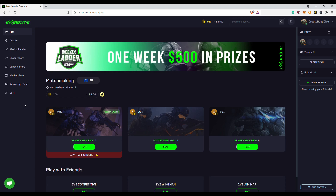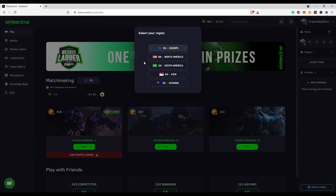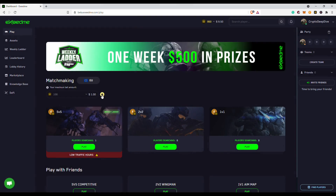Let's start in the play section, arguably the most important aspect of the ExceedMe platform. This is where you can start searching for games. Before starting your search, it's important to select which region you are in, so you'll be able to connect to the best server and decide how much you want to wager. Bets are made in EXE, the ExceedMe stablecoin, and every dollar represents 100 EXE. We'll take a look at the assets shortly, but please remember to check these settings before searching for games.